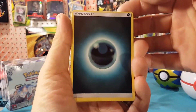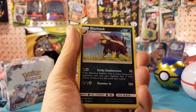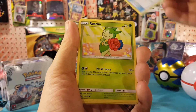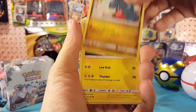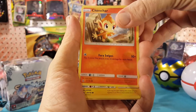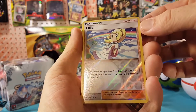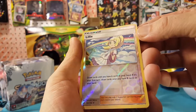We have Dark Energy, Gardenia, Skuntank, Palpad, Roselia, Gibble, Electabuzz, Chimchar, and Pachirisu. Our reverse is a Lily with a full bleed — very nice.